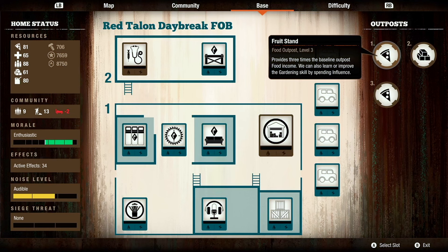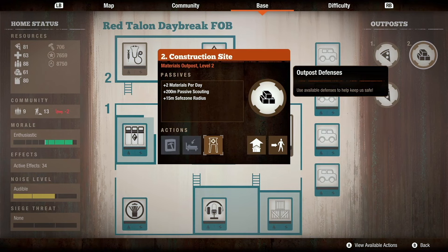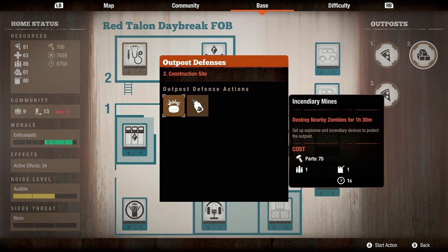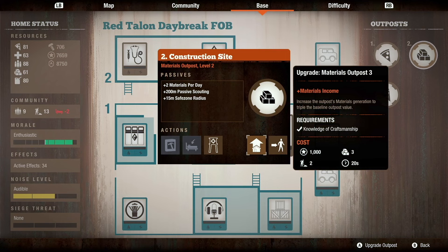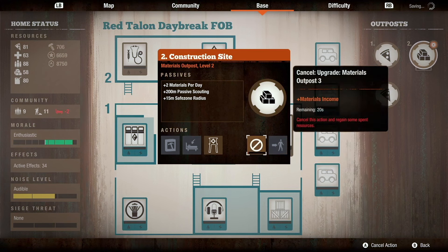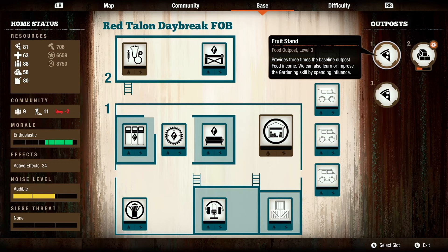Make sure each outpost is actually producing resources. You also want to leverage the abilities of each outpost — you can use them to teach your Survivors new abilities. When necessary, leverage outpost defenses: you can set up mines to blow up hordes as they pass, or use infestation bait to draw a plague heart's attacks toward the outpost instead of your base. Finally, make sure your outpost is upgraded to its full potential so it's bringing in as many resources as possible.